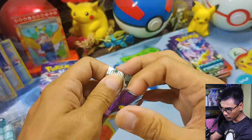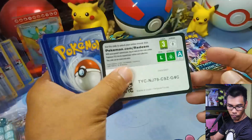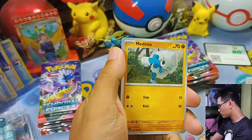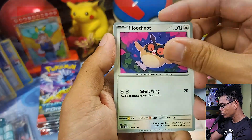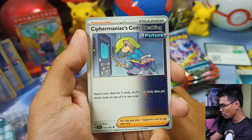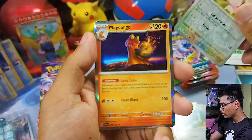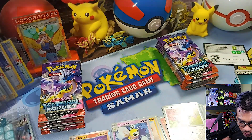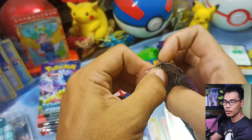Starting with the regular version, first pack. Gold card. Guess the energy — let's go with lightning. It's darkness. We have Meditite, Tortenator, Hoothoot, Veldam, Bolton, Motodale, Cypher Maniac's Code Breaking, Reboombi. Reverse Skitty, and just a holographic Magcargo. Nothing on the first pack.